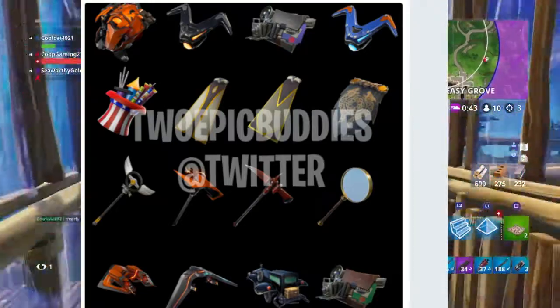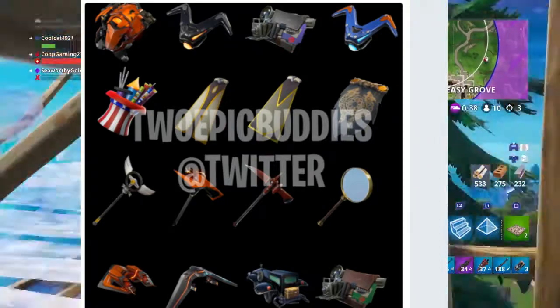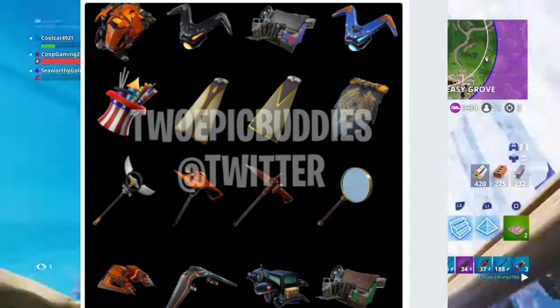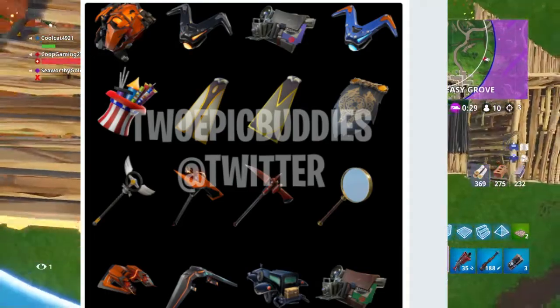I'm not sure what the pickaxes are called, except I know one pickaxe is a magnifying glass — probably for the detectives. Then we have the Vertex glider, the Omega's glider, and the girl's glider, plus a car glider and another back bling.